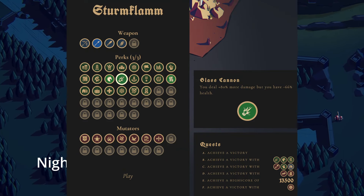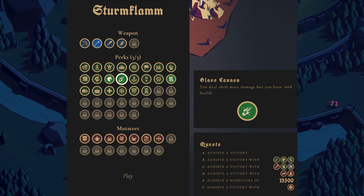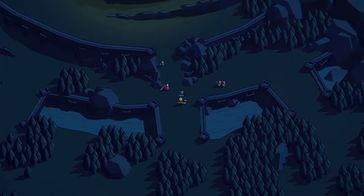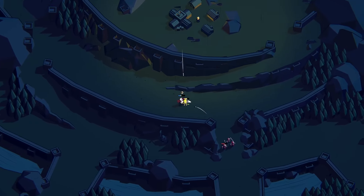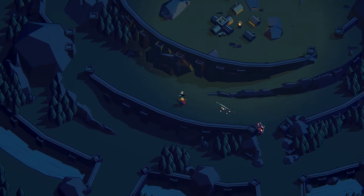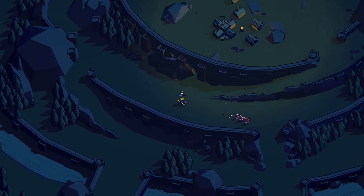Here's the perks we're using. We have Warhorse, which gives you damage when you ride over people. We have Glass Cannon, which gives you plus 80% damage but you have 66% less health. And we have Faster Research, so for Blacksmith and the Royal Upgrade it costs one less gold and we research quicker.